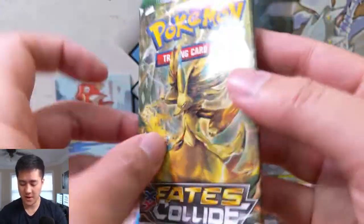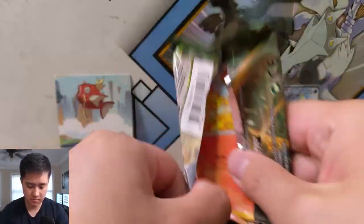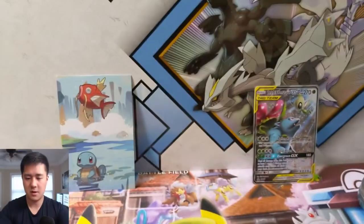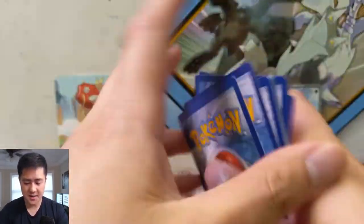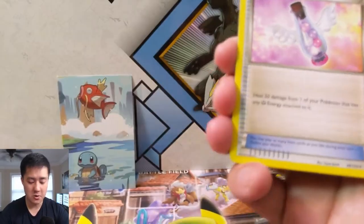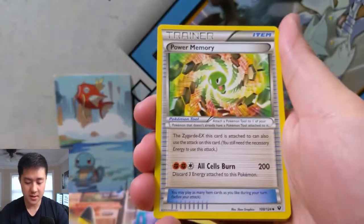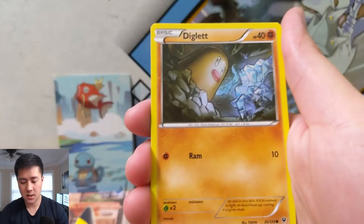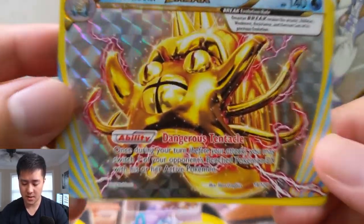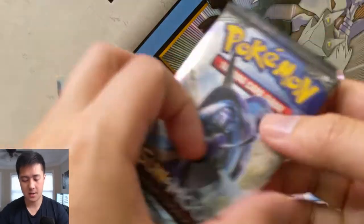We'll go with the two from the mini tin first — Fates Collide. Sorry if you can hear that, it's like a motorcycle going past. This is one set I don't mind opening because as far as the big hits go, they're all new to me since I didn't really collect this set. We have a fairy drop, Wheezing — that's a cool Wheezing — Power Memory, Fennekin, Solosis, Riolu, Spoink, Diglett, a Starbeak, and a Barbaracle. Not bad.